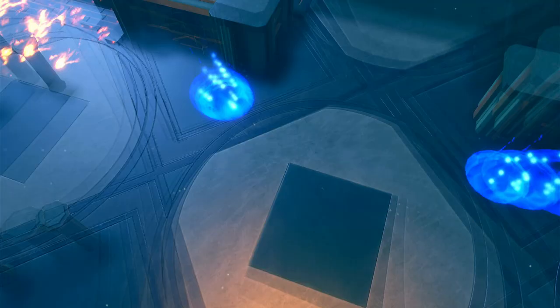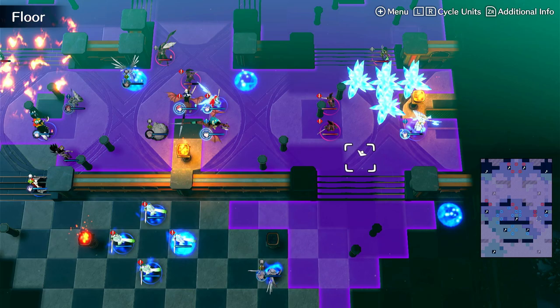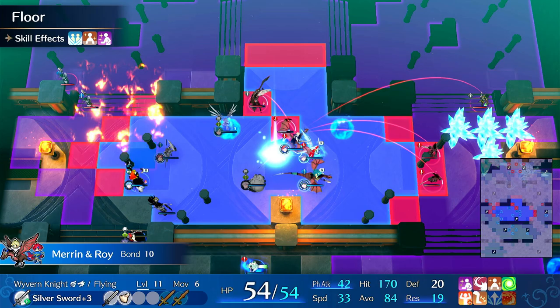Now if the thief keeps attacking the Obstruct, it's not moving. If it just attacks this tile again, that's perfect - that's actually ideal. And then we have to kill all this stuff. She moves in, goes for the Brave - her hit rate's better now, so that's good. It's dead.